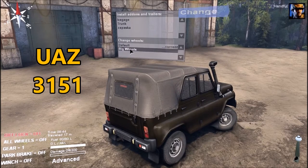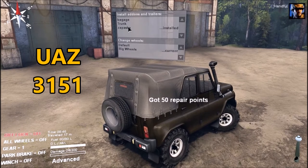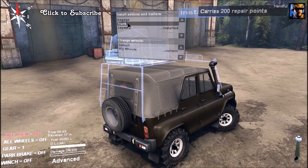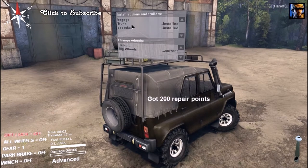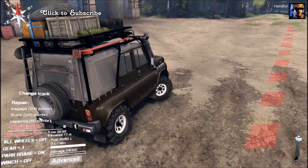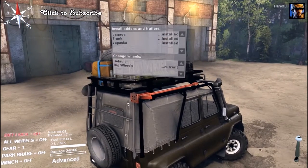Alright, so this is another SpinTires mod. It's a pretty cool mod. I've got the UAZ 3151, and this thing's got some pretty cool looking tires. Looks like it's got a roof rack. It's got a snorkel — I guess a snorkel is stock, can't change it. Put it all on, get all the repair points. Nice little truck. Alright, so let's take her on a little test trip here.